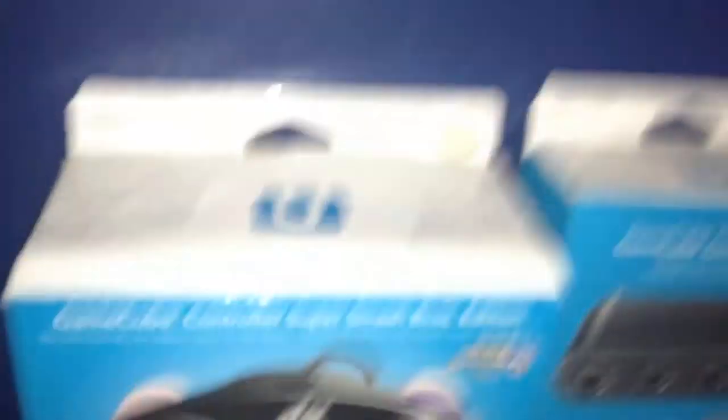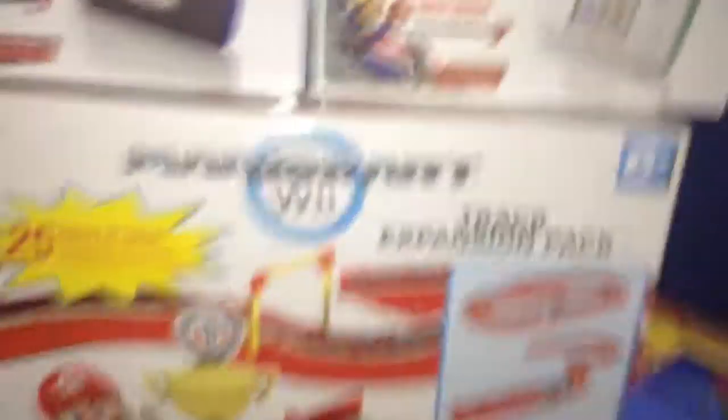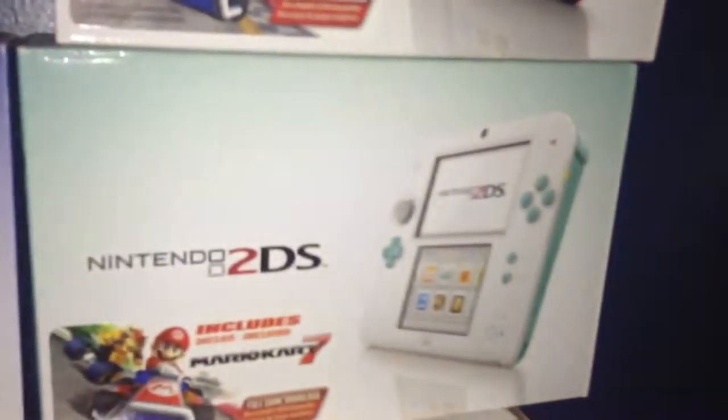Here's the Wii U GamePad. Oh, one more thing — we collect boxes now. We have the GameCube controller box, the GameCube adapter box, the Wii U box, and Mario Kart box. Over here there's a twin sheet set, a Pokemon box, a Star Wars cereal box, and the case to my 2DS. We now have all three 2DS's — I have one, my younger brother has one, and my older brother has one.